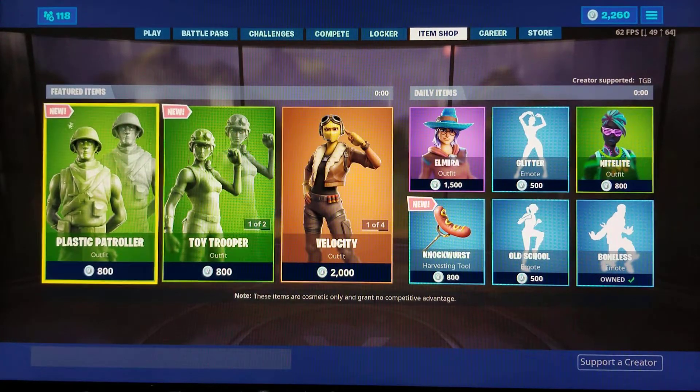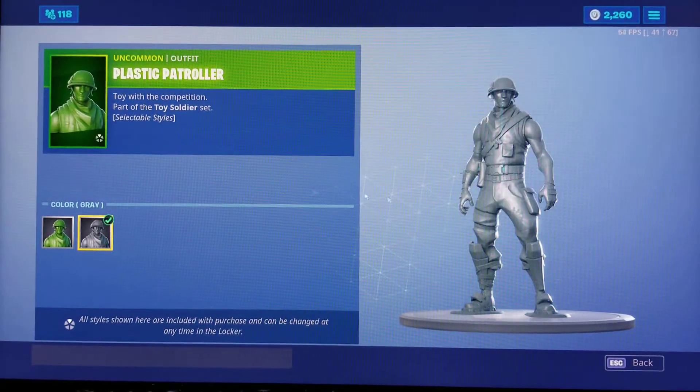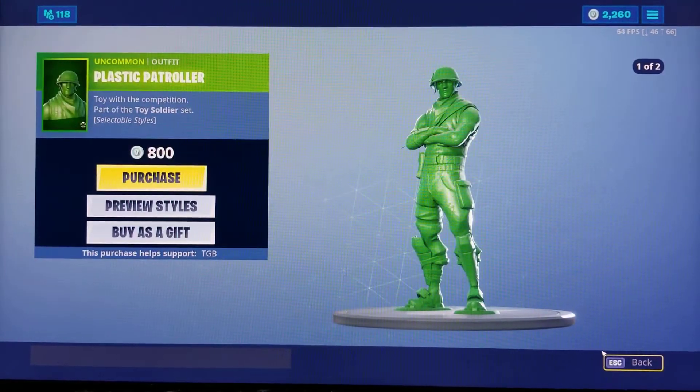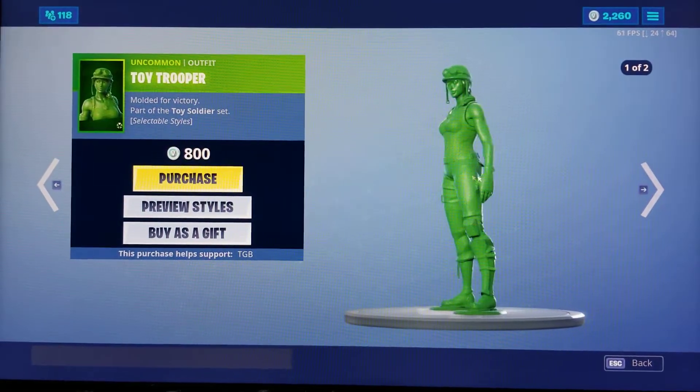We actually finally have the toy soldier skins right here — they come with selectable styles, green and gray. This guy right here is Plastic Patroller, and we got Toy Trooper over here, it's pretty nice.